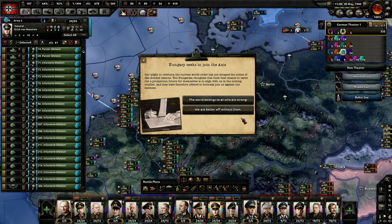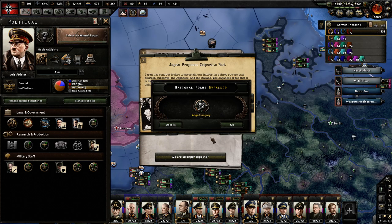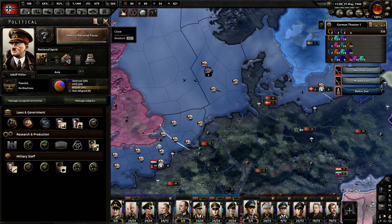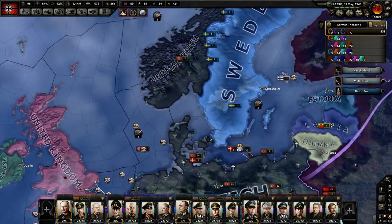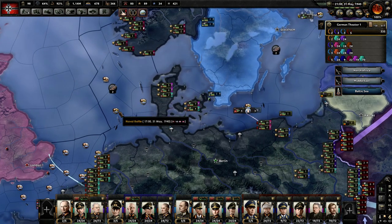Hungary seeks to join the Axis — that's a few months early. Align Hungary is done. Japan proposes the Tripartite Pact, May 1940 — that didn't happen until September, but that's fine. Yes, we want the pact. Hungary joins the Axis, so we will now align Romania.